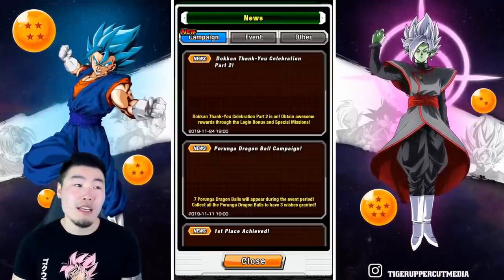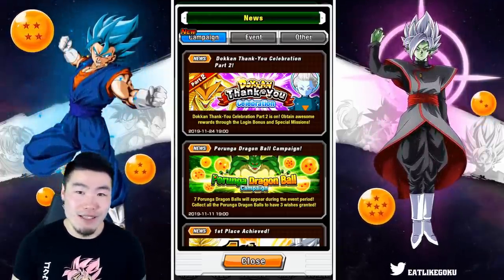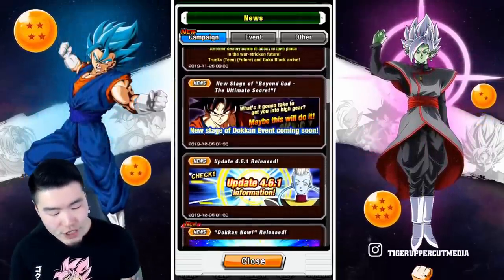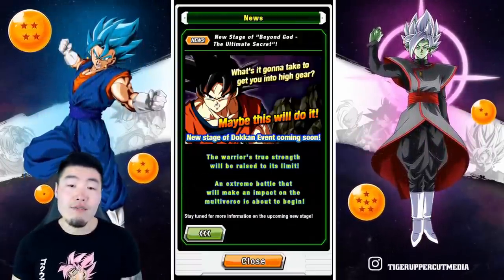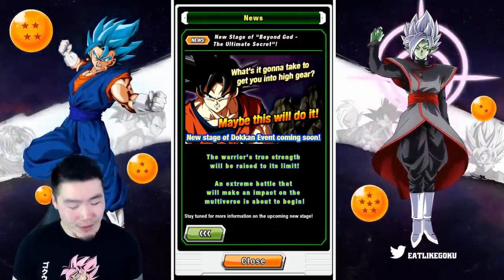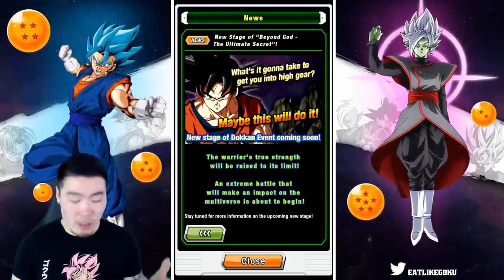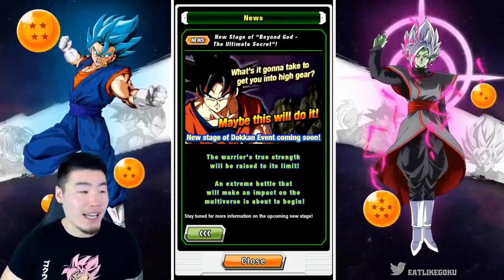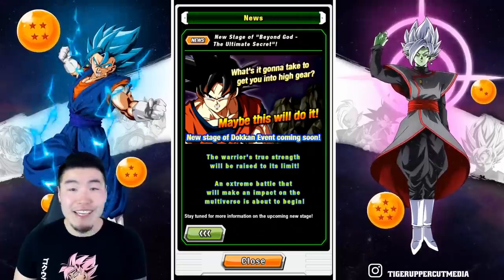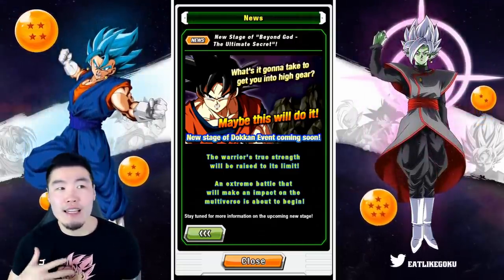There are also a few other pretty awesome new things that we learned from the data download. First things first, we have the official announcement of the global first STR Super Saiyan Blue Kaioken Goku — at least his Dokkan event. He looks absolutely amazing, has some of the best art in the game, and some of the best super attack and active skill animations in the game.